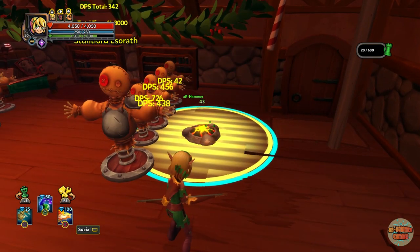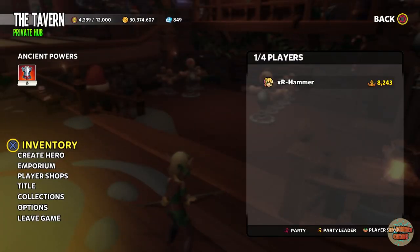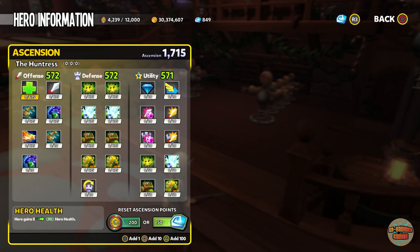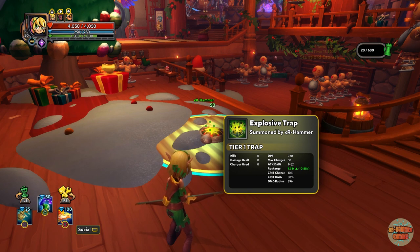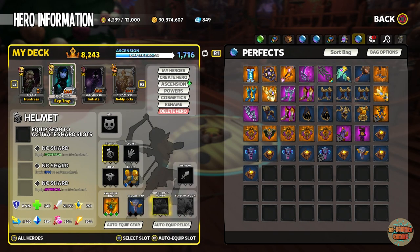The crit chance, crit damage, and damage radius are okay. What I would do personally, aside from getting a medallion or something on it, is in the ascension you want to max out your speed. All we've done is put that speed on and it's brought it down to 1.63 seconds, which is pretty good.